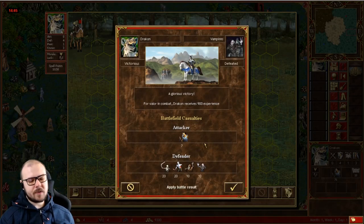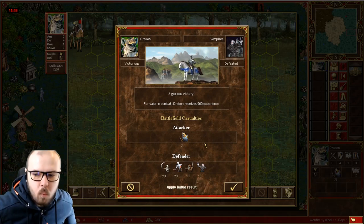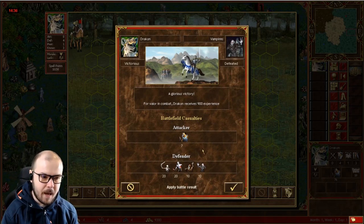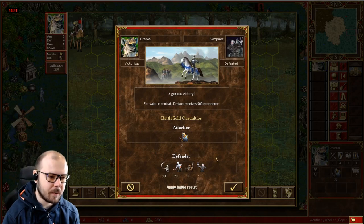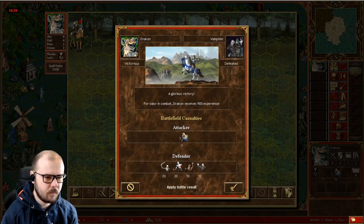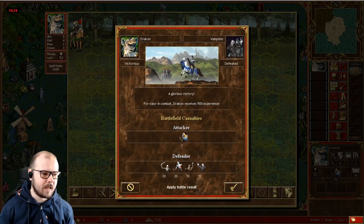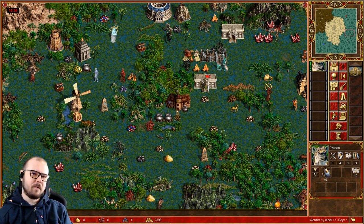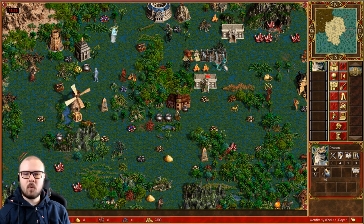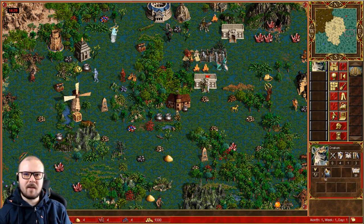We ended up losing seven nulls for a max crypt - I'd say that's very acceptable. Of course, if you have more nulls and enough to one-shot the vamps, you can do this with no losses the same way I did the size three crypt - like if you get some external null dwellings. That's it for this video, I hope you guys learned something. Feel free to follow my Twitch stream for more English-speaking Heroes 3 content. Thanks for watching and I'll see you guys soon!